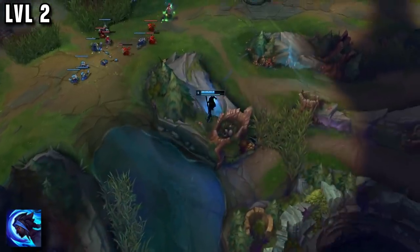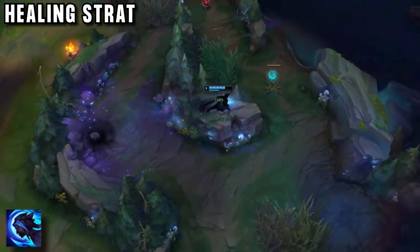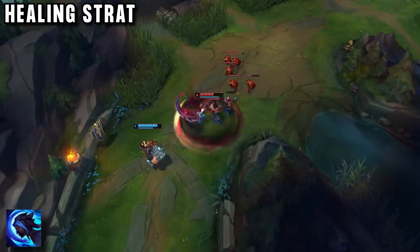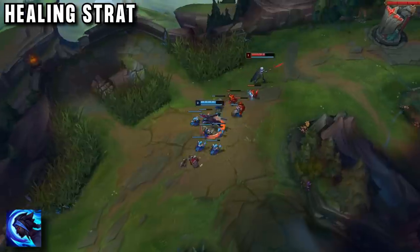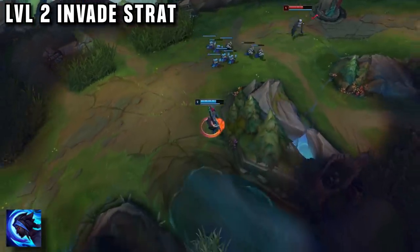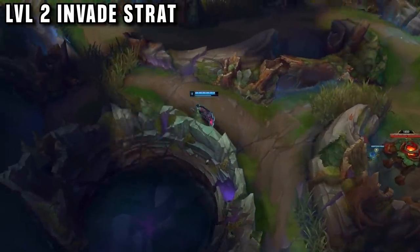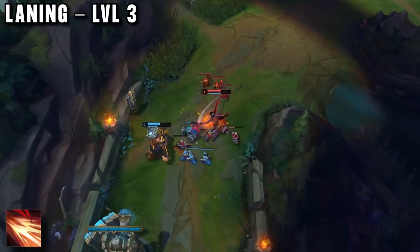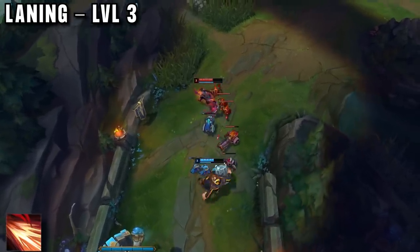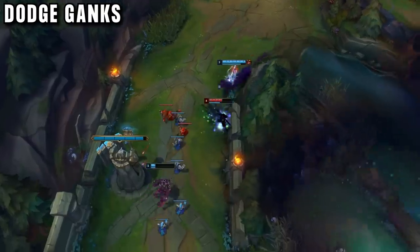At level 2, Jikumi takes his E and uses it to regen any health he has lost at level 1. Junglers like Kayn are designed to have a built-in healing tool to get through the jungle — so when you take it into lane, you can just use it over and over again and never need to base. He can always back off and regen a huge chunk of health after any trade. Jikumi pushes the wave easily using his AOE Q and invades the enemy jungle to get vision, warding the enemy buff to give him full information of where the enemy jungler is. At level 3, he is completely safe from ganks and takes his W, going for more short trades to maximise his passive charge.